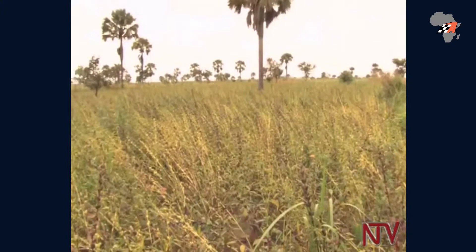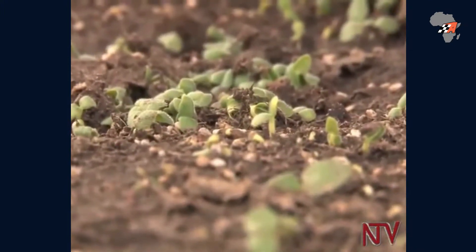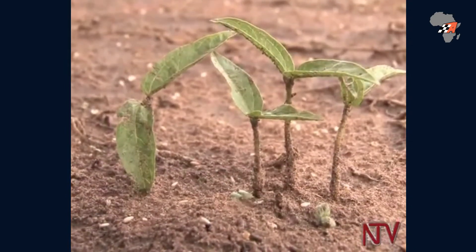On one acre of land she plants one kilogram of sim sim seed. The small white grains are cast in the soil and can germinate within two to three days depending on the amount of rain. After that you weed the sim sim — you weed once.